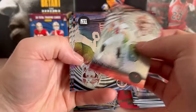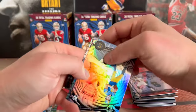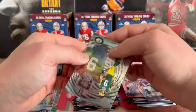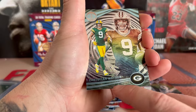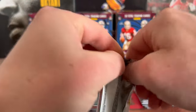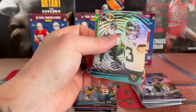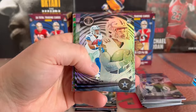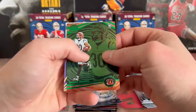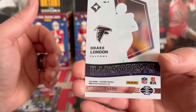All right, we got Baker Mayfield, Daniel Jones. Okay, so we got another dot — so that must be one per box I'm assuming. Cedric Tillman, Stetson Bennett. We have a Justin Tucker in our dots. That one's like all tore up — look at that — Christian Watson on the dots. All right, Christian Kirk, we got a Brock Purdy, got Deuce Vaughn, Jordan Addison, Chase Brown, and we have an Illusionist Drake London acetate on the back.